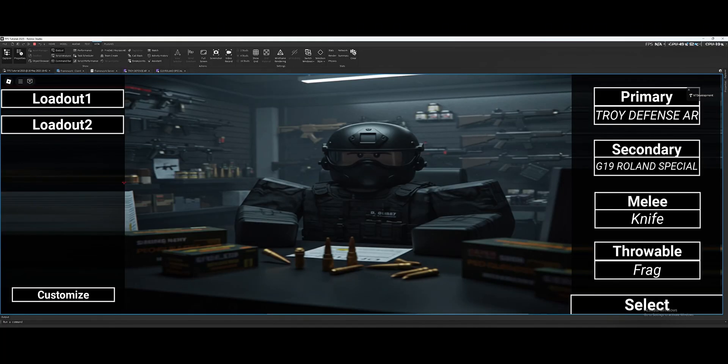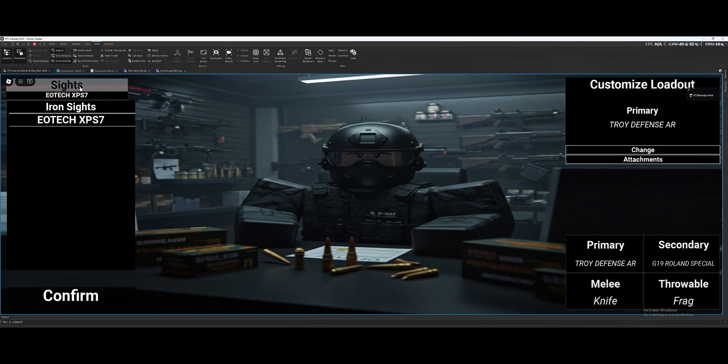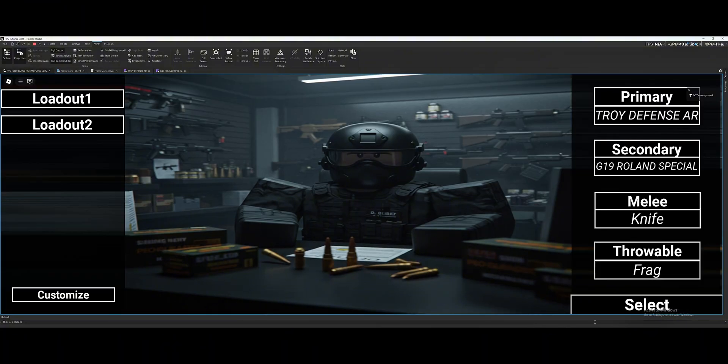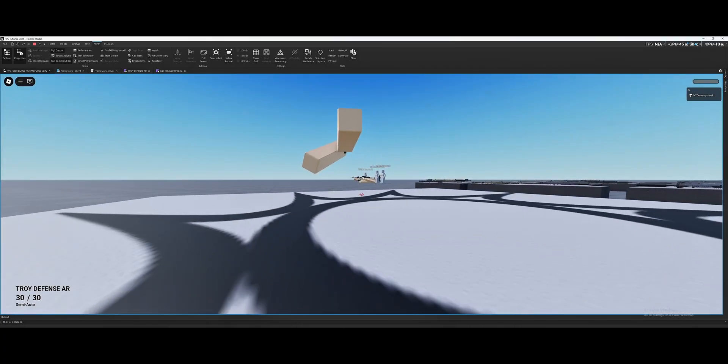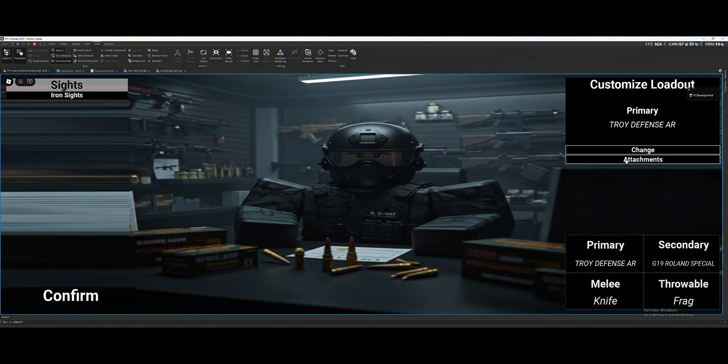you get a menu where you can click Customize, select the weapon you want to customize attachments for, click Attachments, and it shows you a button with Sights and what is currently equipped. If you click Change Sights you get a list of whatever sights you've added — iron sights or a new sight. I'll switch to iron sights, click Select, and the sight switches.